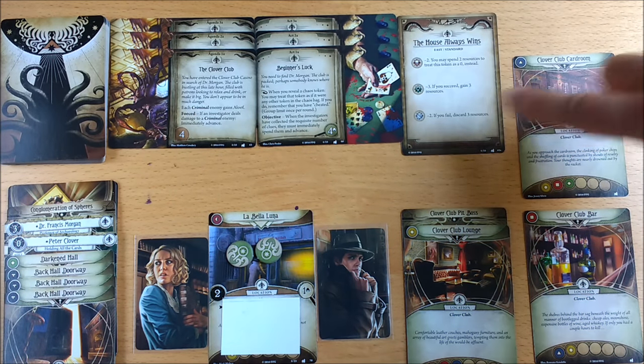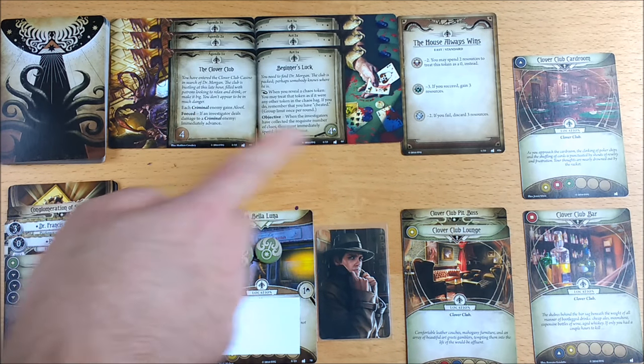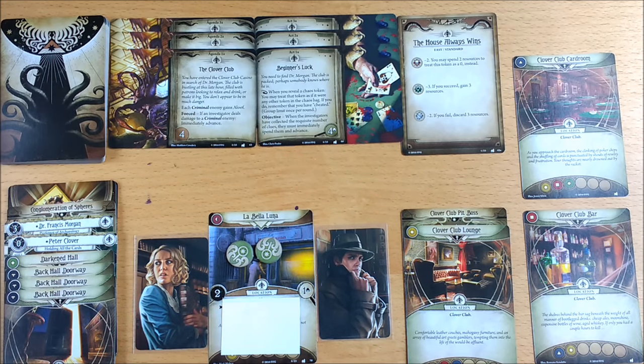Choose the difficulty for your scenario card. You've got 3 Act and Agenda cards. There's your encounter deck, ready to go!